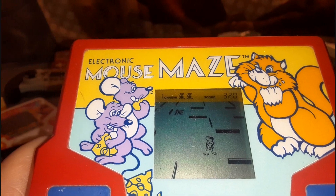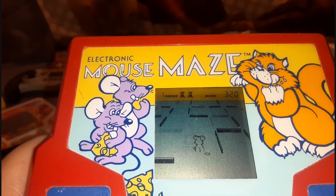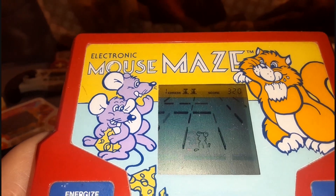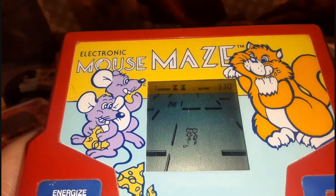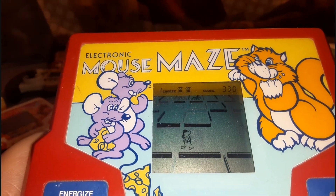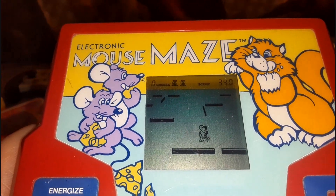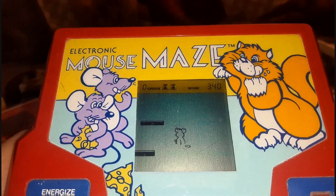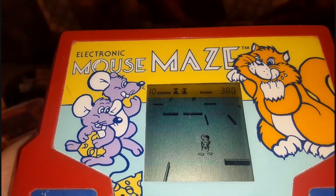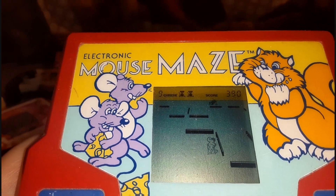If you see a piece of cheese and the cat within the same vicinity, you might want to collect the piece of cheese, use it to phase through the wall, and get away from the cat. There's a problem with the d-pad in this game — it could be just my particular copy.